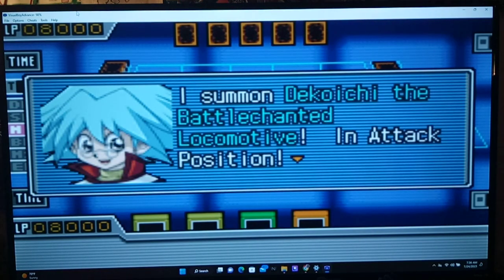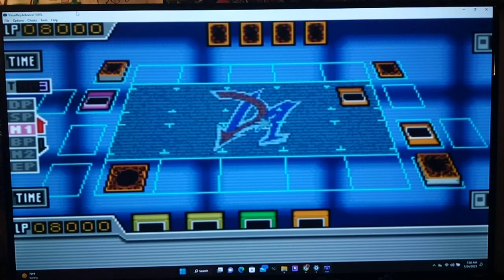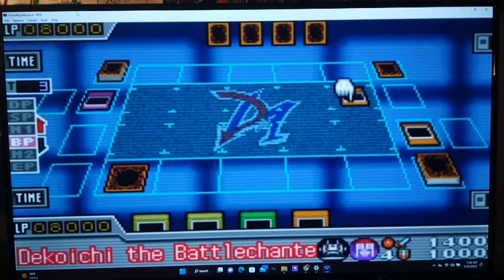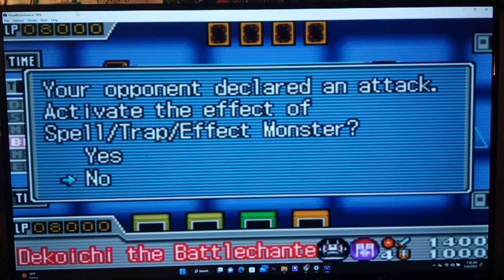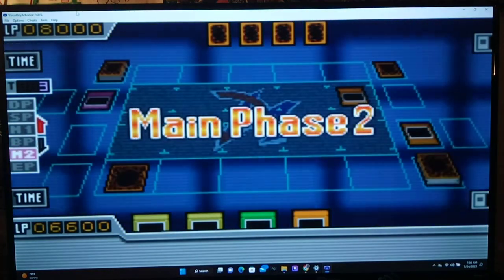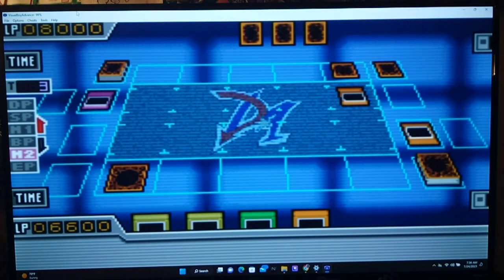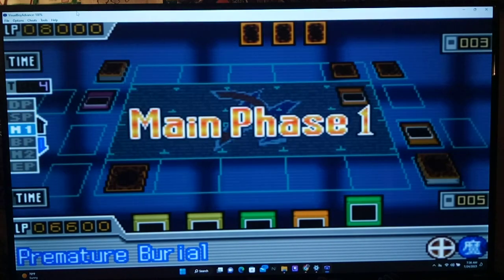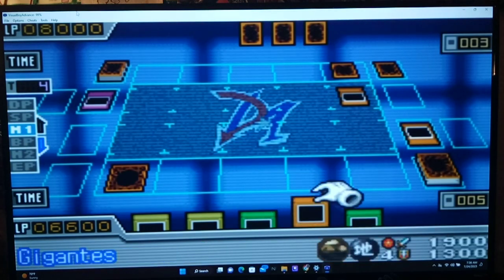I summon Dekwai-Ti and attack. Alright. Dekwai-Ti, no problem. One more face stamp. Our turn. Premature Burial, not bad. And I have Giant Trunade.